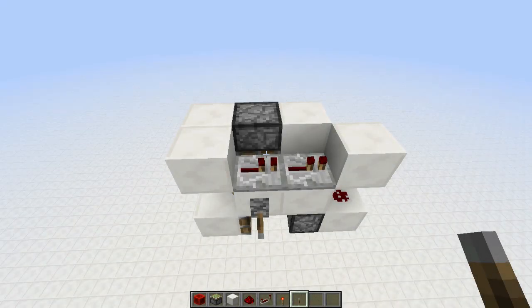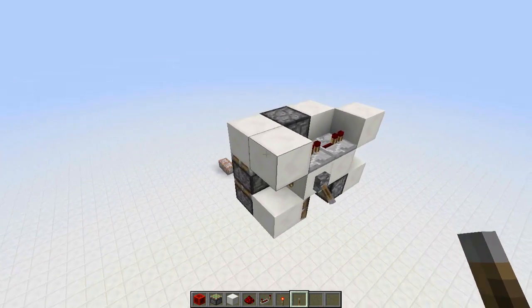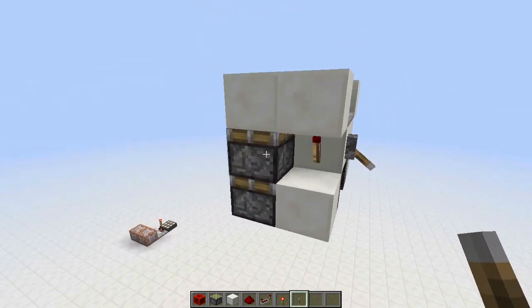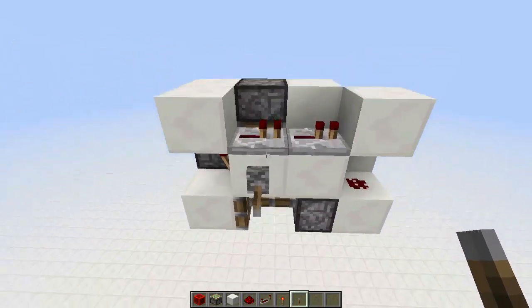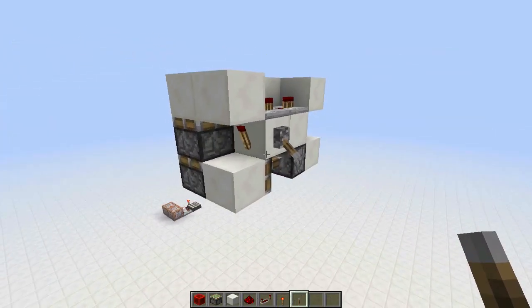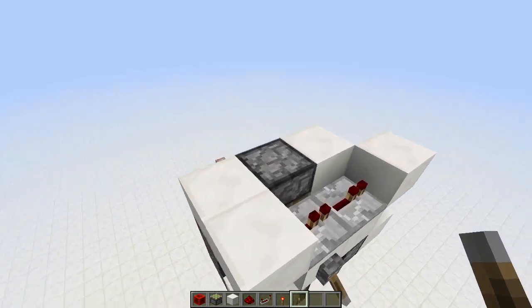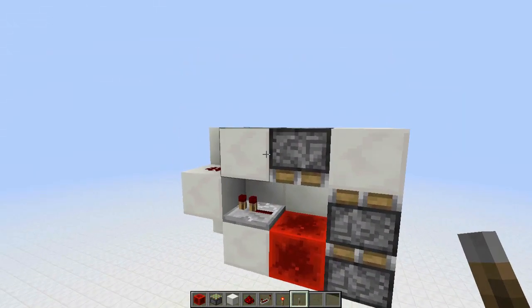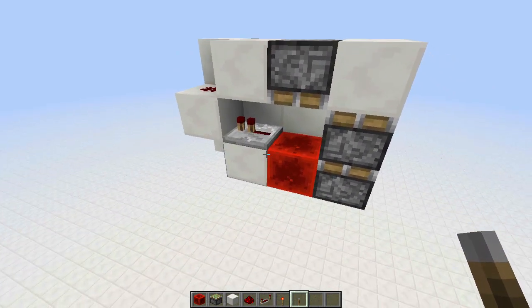Hey guys, Deco here. This is my double extender — in a snapshot, I think it's pretty compact. It's only three blocks high, two blocks wide, and four blocks long. It's also very quick, but it's not seamless. I just wanted to show you how this works because the way it works is very interesting and I haven't seen it before.